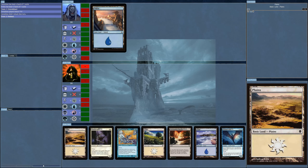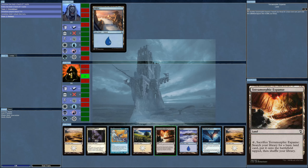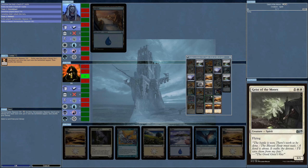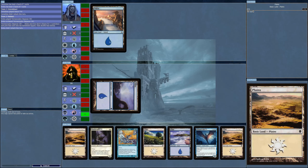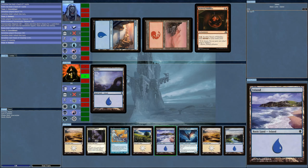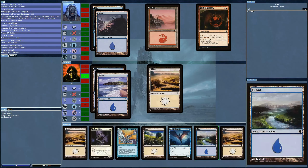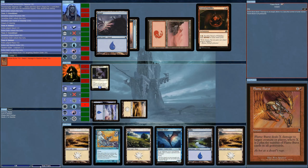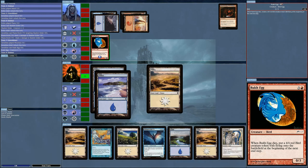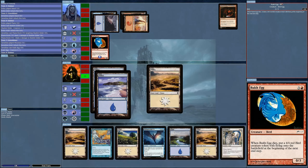I'll keep this hand as I have an Air Elemental. I didn't see a lot of land destruction coming up, so let's just get rid of the Terramorphic Expanse and get an island. The AI is bringing something out — I don't care. Another island — way too much land here. And it's killed. Memories — the Rukh! I think I actually owned one of these before I sold off all my cards in the late '90s.